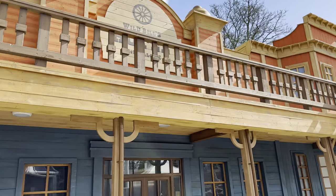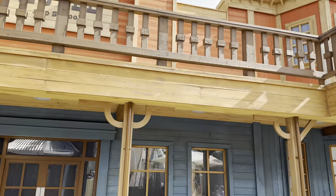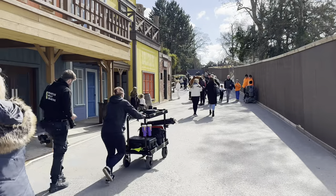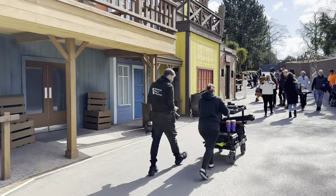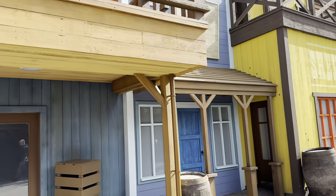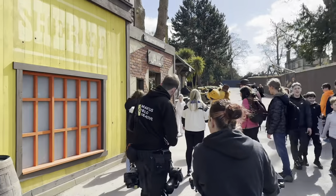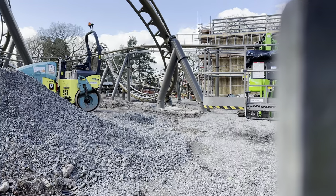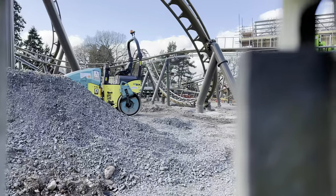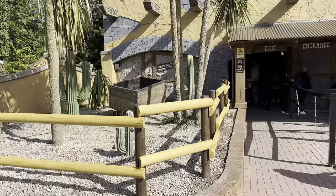Walking up the main street you've got Wild Bill's Hotel and Saloon, a photo opportunity at the jail, the bank, the sheriff's office, and the jail at the end. We also got a glimpse of the new roller coaster in this wild west themed area — it looks really, really good. It looks like they're doing the station building now, and it's been touched up a little bit.